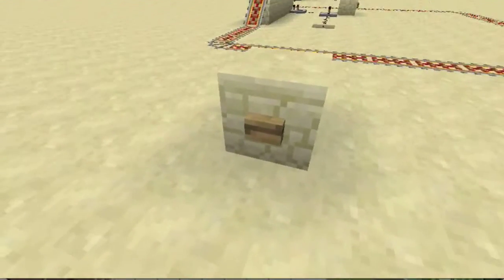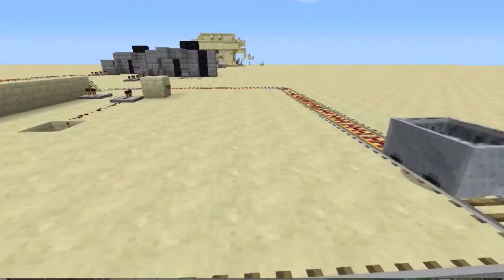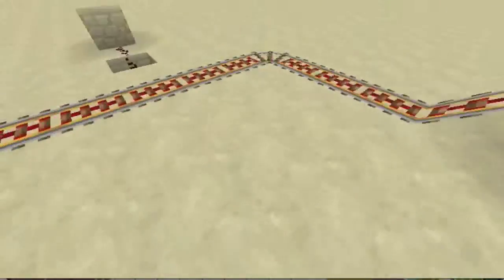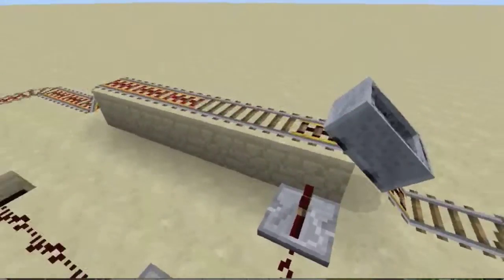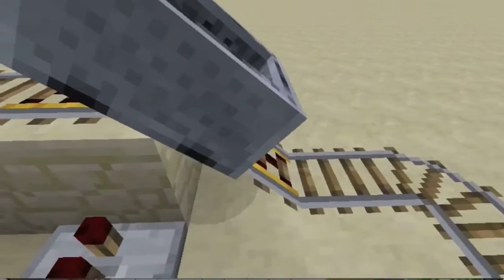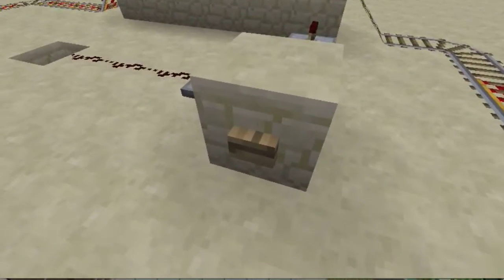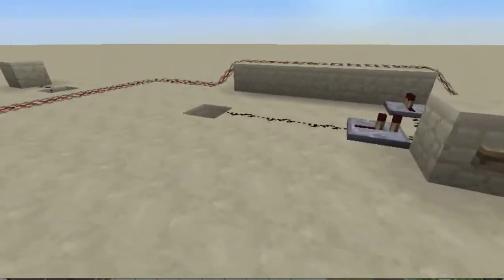Very easy to build. Really, the only thing you need to do is build the track however you want to. But all you gotta do is have a button — or a lever, whatever you want — that leads to two unpowered rails that go down, because the minecart will always stop on there. And whenever you power it, gravity plus the power will send it going on. That's all you gotta do, really. It's very simple.